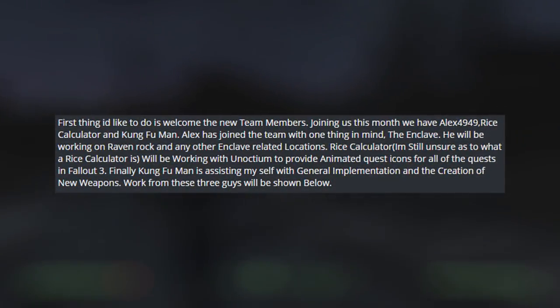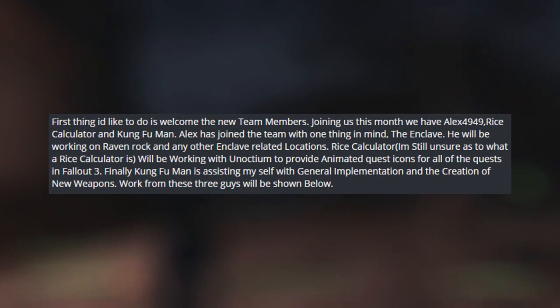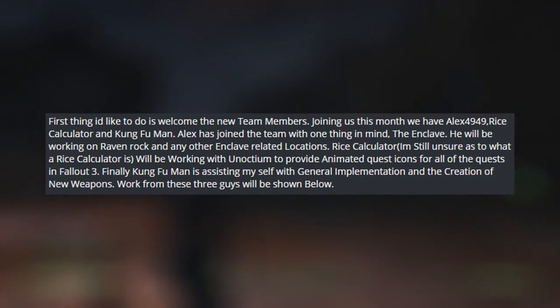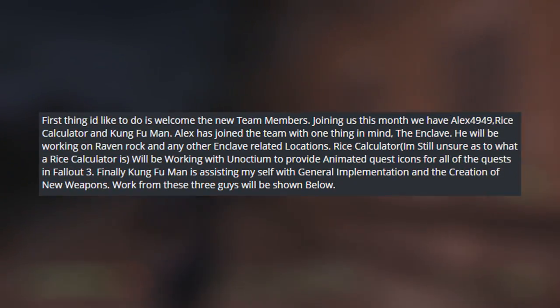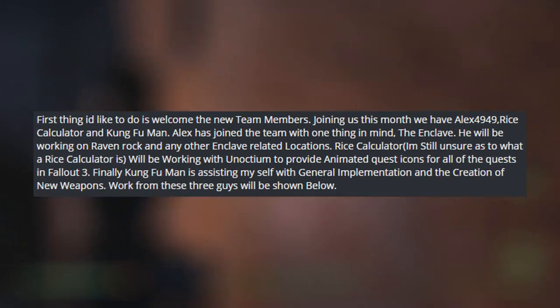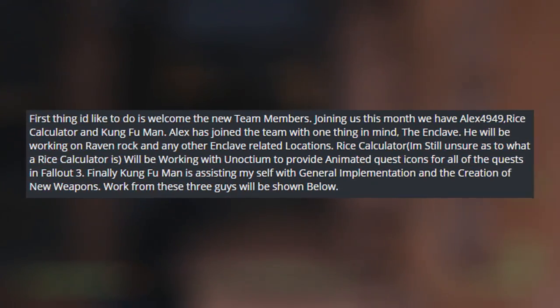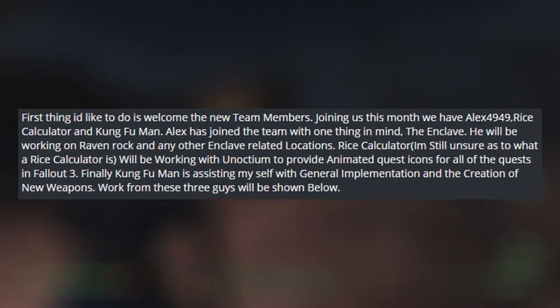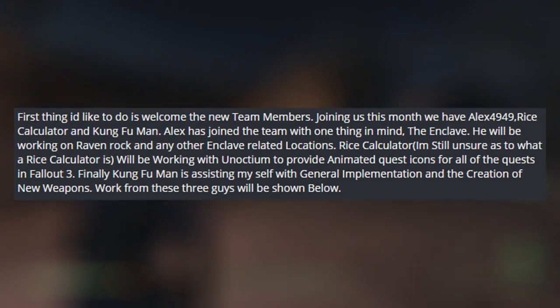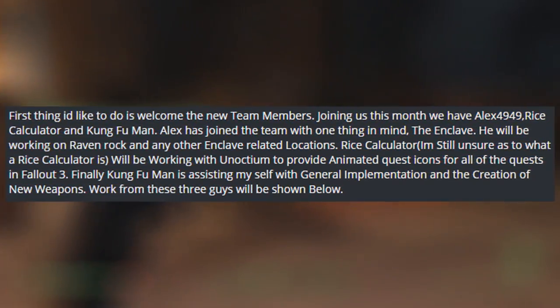First thing I would like to do is welcome the new team members. Joining us this month we have Alex4949, Rice Calculator, and Kung Fu Man. Alex has joined the team with one thing in mind: the Enclave. He will be working on Raven Rock and any other Enclave related locations. Rice Calculator — I am still unsure as to what a Rice Calculator is — will be working with Unactium to provide animated quest icons for all the quests in Fallout 3. Finally, Kung Fu Man is assisting myself with general implementation and creation of new weapons. Work from these three guys will be shown below.